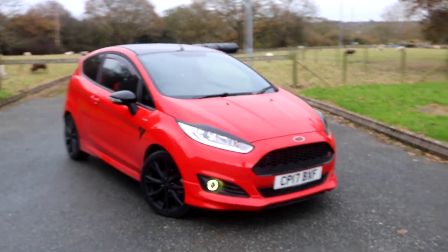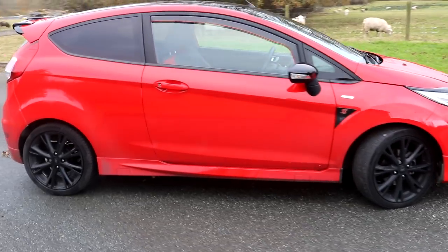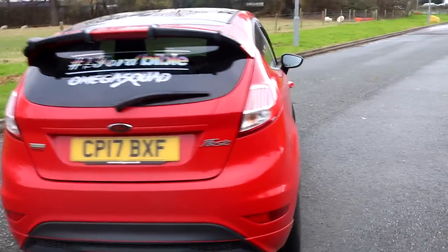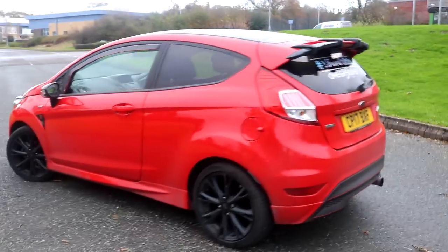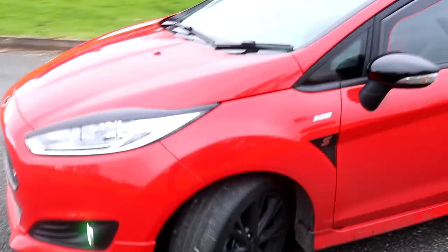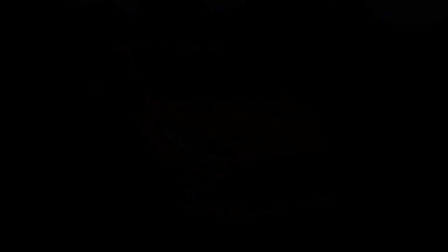So here she is — my Ford Fiesta Red Edition, 1 litre beast. Even though this has just a 1 litre engine, this car produces 140 brake horsepower stock. As you can probably tell, this car is not stock at all. I'll get on to all my performance mods in another video, so keep checking the description. But for now let's focus on the aesthetics of this car.